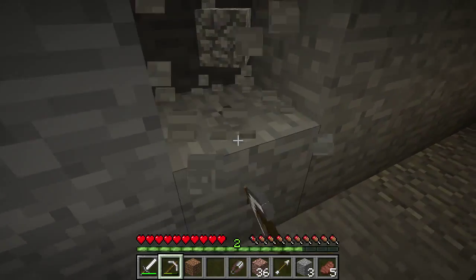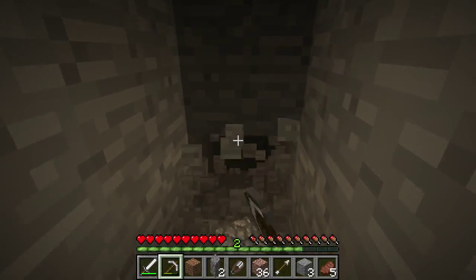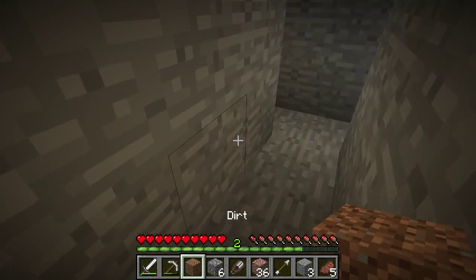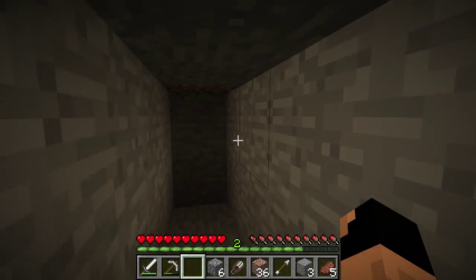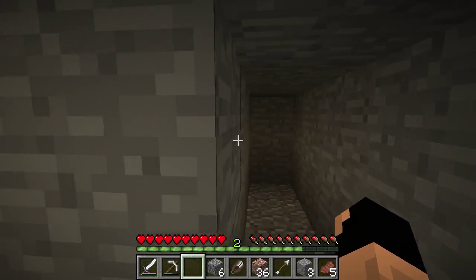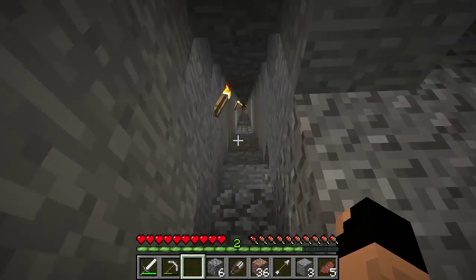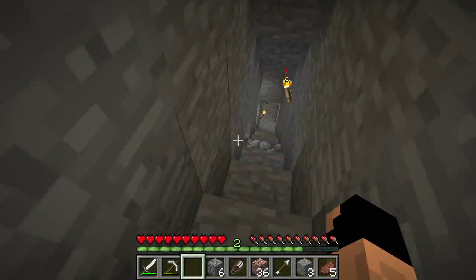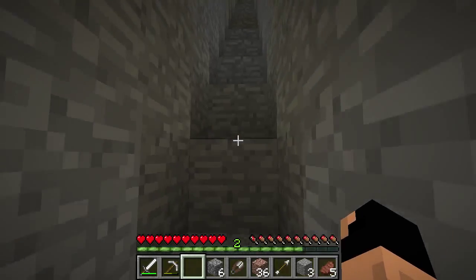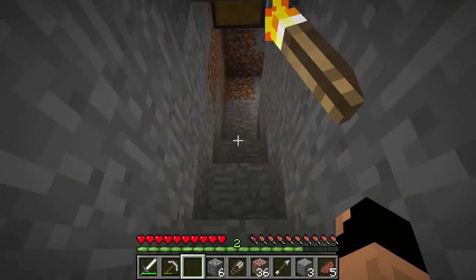We're gonna keep the shears so that we can get wool and hopefully create a bed so that we can have a new spawn point and then go out and try to find a new home, because that's really what we want — to build a nice new home. Actually we need torches, I forgot. So we're gonna go back up and make some charcoal. I'm just worried that mobs are gonna spawn down there, but maybe we'll put a door at the top of the staircase.